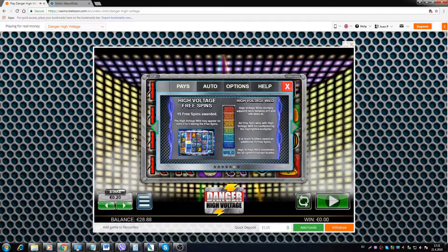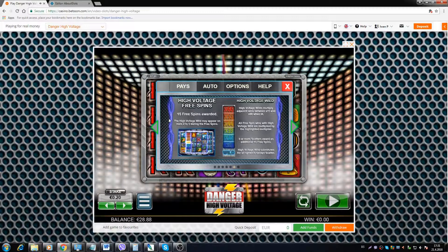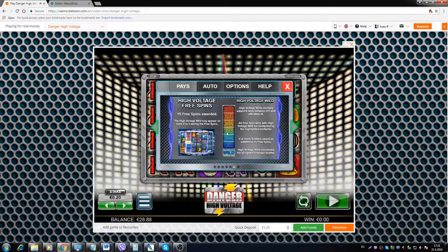And then there are High Voltage free spins, where you get a standard 15 free spins and they can be re-triggered by landing three or more scatters during the bonus. During the bonus, you will have randomly added High Voltage wild stacks, where all the wins that wilds help form are multiplied by at least 11 and a maximum of 66 times. If you get a few higher-paying symbols across 4, 5, or even 6 reels, all of it is multiplied by these multipliers up to 66 times, which can produce some huge wins.